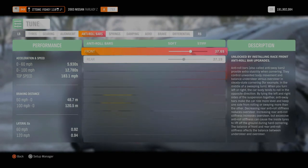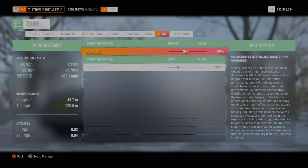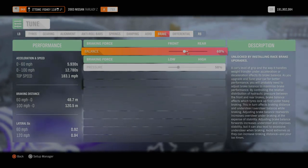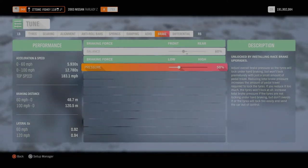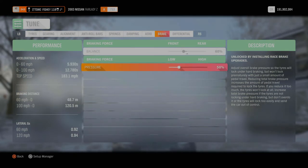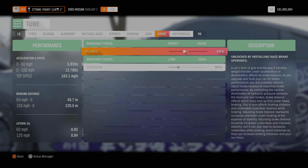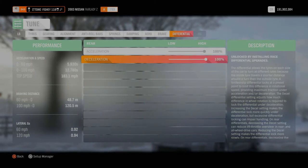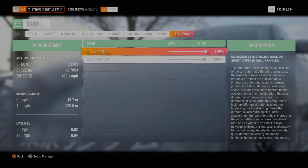On the roll bars, springs, and dampers — I leave those, I don't touch any of that stuff. Probably should but I haven't. Brakes: balance at 60, and braking force pressure at 50. That way when you go into a drift with your buddies you don't slam right into them or stop the whole train behind you. Differential: 100% on both — full 100 on front acceleration and deceleration — 100, 100, 100, done.